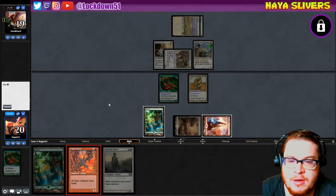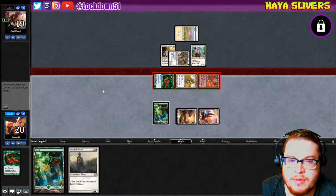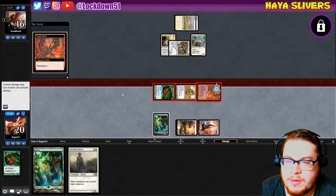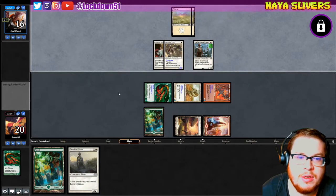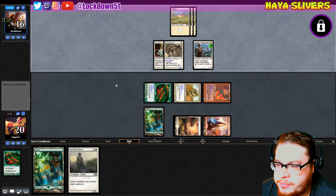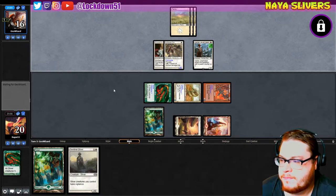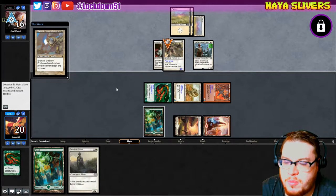They're just gonna do it next turn anyway. Let's go ahead and swing in here, get in for three poisonous. They can do a lot though — it's an unfortunate line of events here. What do you got for me now? Protection from black and red.